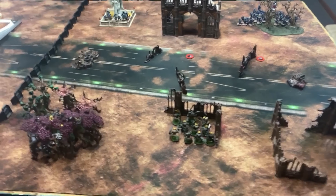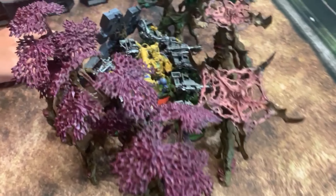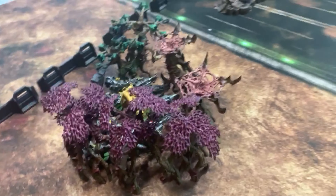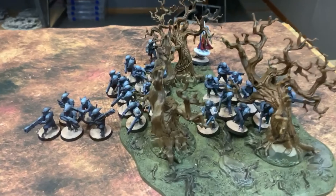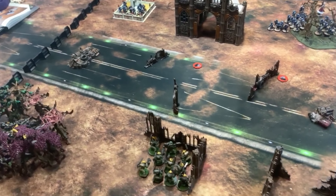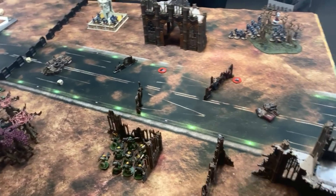Initial setup is complete. The Orcs are set up behind some ruins used as a battlefield wall, with the Lootas and Shock Attack Mech in the forest. The Storm Boys will come in from above. The Tau placed a unit at the Fountain to get a crossfire position on the Lootas, with the rest of the army set up on the flank behind the forests to minimize incoming damage. Roll-off: Tau roll a five, Orcs roll a six — Orcs go first. Orc Turn 1 coming up.